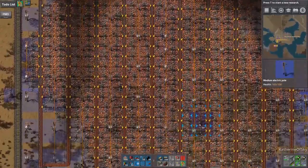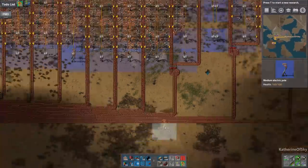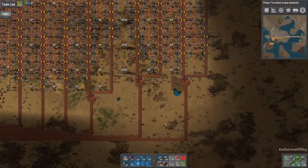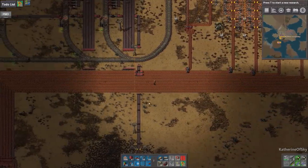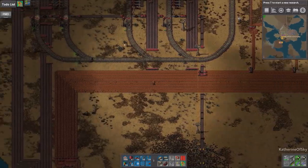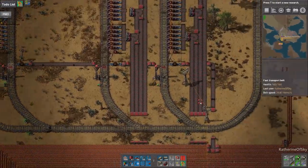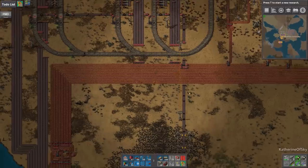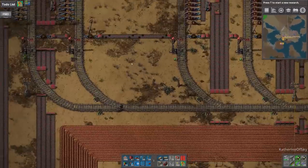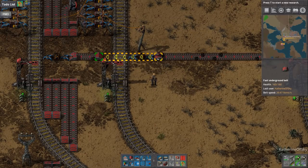Looking good. Look at these full lanes of iron — they are so tasty. This one has a little bit of gaps there — maybe it'll get better, we'll see. Very, very nice. And there's the coal starting up — look at this, it's going into the boxes. We missed a power pole over there. We can't really test this right now because it's producing so little, and they're not coming in at the same time. It looks like it's just — I don't know if it's gripping or not. It's hard to tell.